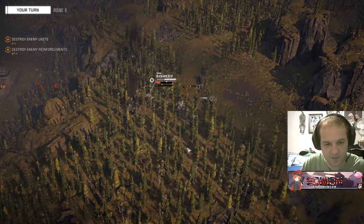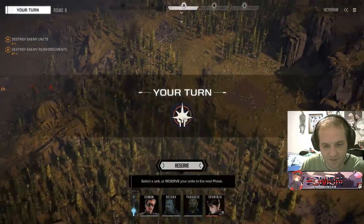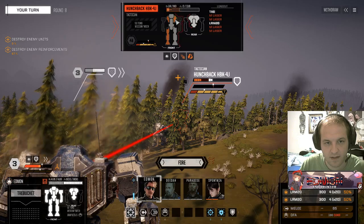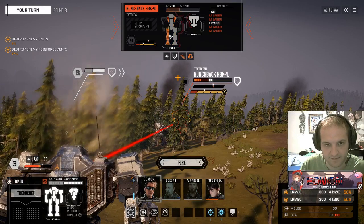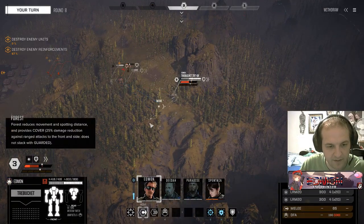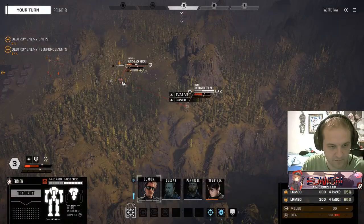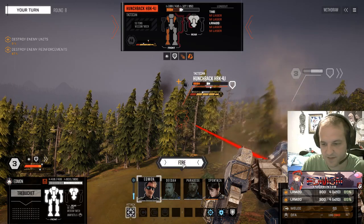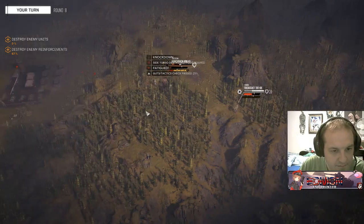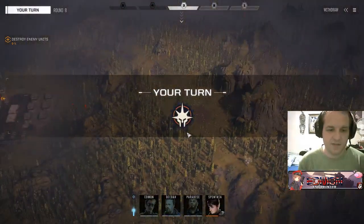Let's get my melee in — this gives me opportunity to cool my mech down as well. 50% chance to hit. Plenty of missiles — one HP on that leg, I would love to hit it. I would love nothing more than to put a single round into that leg. There goes that torso — yes! I'll see you in salvage, my friend.